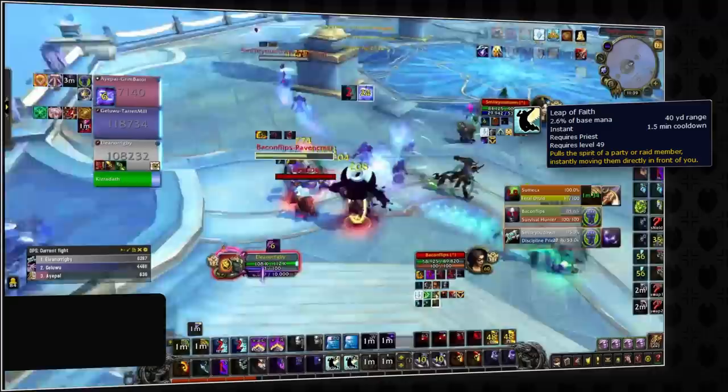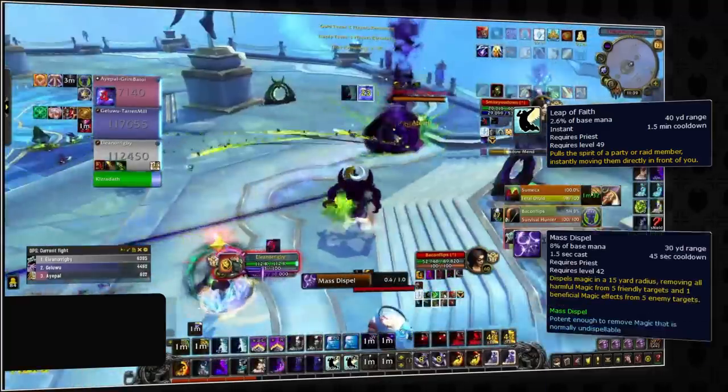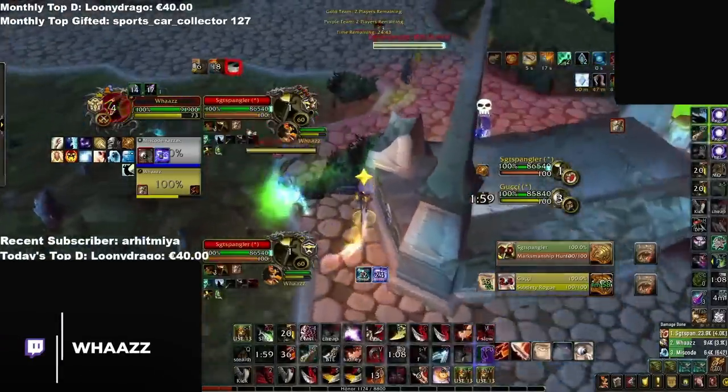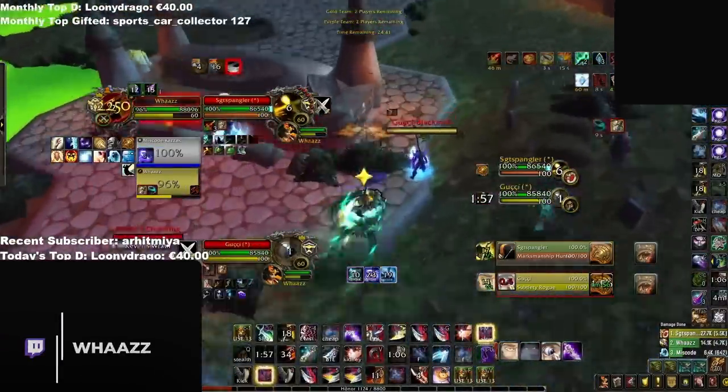If leap of faith isn't ready, he can instead get ready to cast mass dispel. If you're a DPS shaman, this would be a great time to use grounding totem. If you're a retribution paladin, you could use blessing of sanctuary on your healer's stun so they can run away from the trap. Or if you're a demon hunter, you should actively be moving over to use reverse magic.